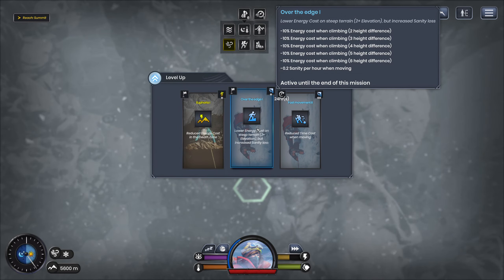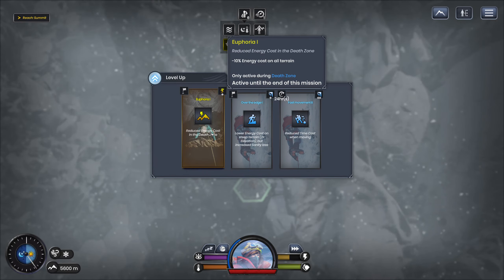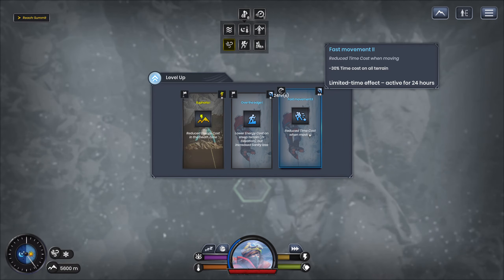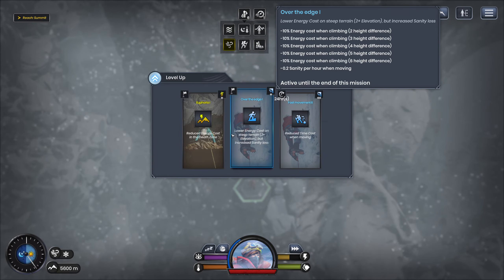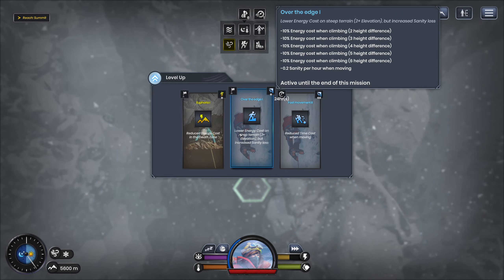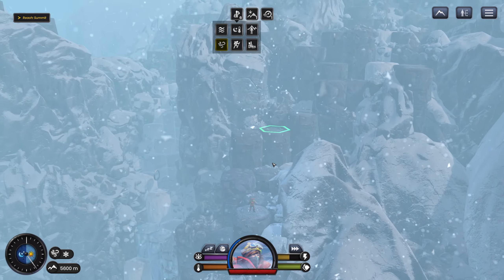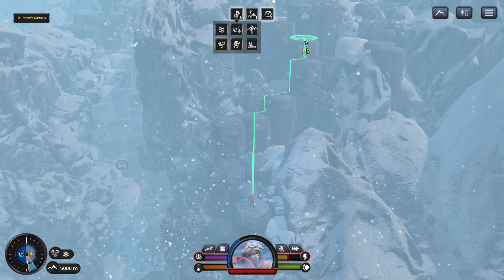I don't like the death side. Those ones on the left have — they're getting incinerary effects, I guess. This one is active until the end of the mission. But this one's for 24 hours — that's like forever. Lower energy costs on steep terrain, plus 2 innovation, but increases sanity loss — minus 0.2 sanity per hour when moving. So I can trade sanity for energy, which I kind of need to do right now, because I'm really low on energy. I could take a tent if it gets too late. We've got more tents now and a lot of remaining inventory. There is a cave up here — you can obviously have a look in the cave.